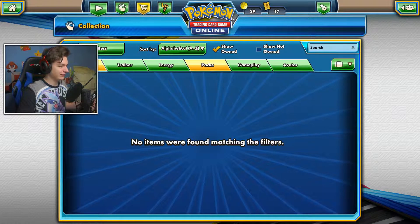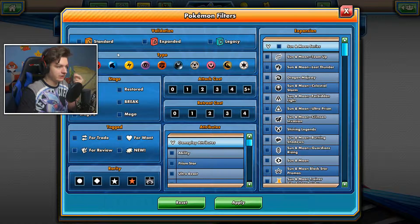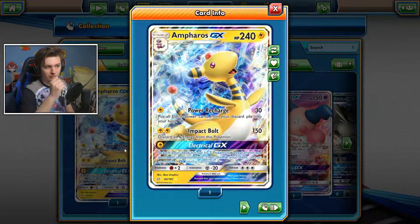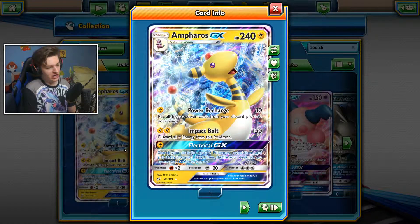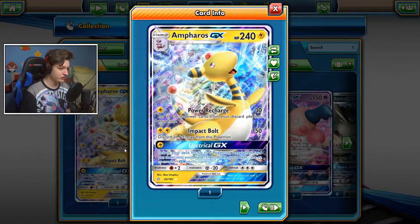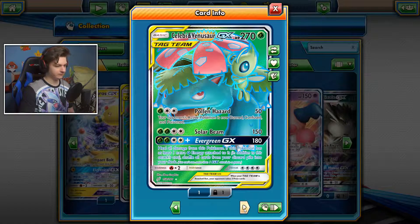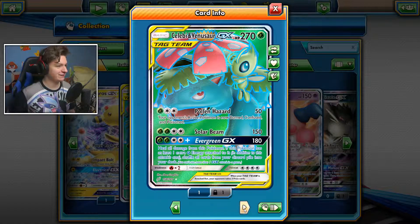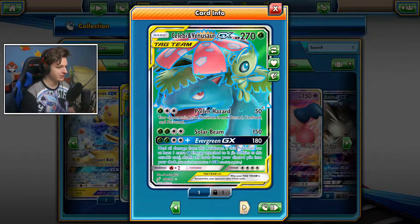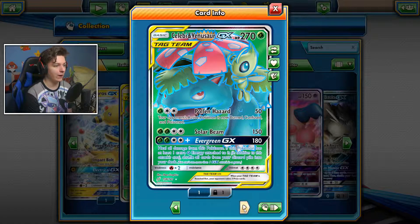Let's go back and have a look at the cards we just got. Going to Pokémon GX: the Ampharos GX has 240 HP — Power Recharge does 30 damage and puts all Electro Power cards from your discard into your hand, Impact Ball does 150 damage discarding all Electric Energy, and Electrical GX lets you shuffle your deck and reveal up to seven Pokémon to put into your hand. And here's the highlight — the card I wanted most — Celebi Venusaur GX with 270 HP! Pollen Hazard does 50 damage and inflicts Burn, Confusion, and Poison. Solar Beam does 150 damage with no cooldown!